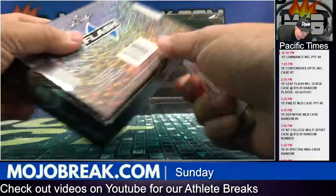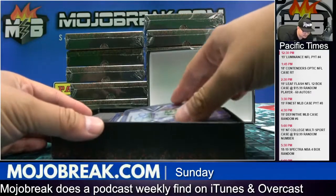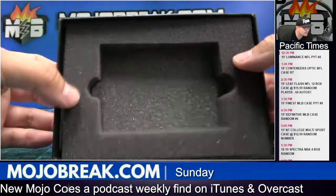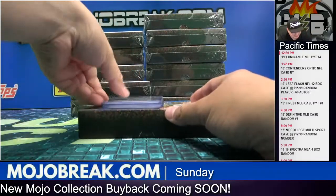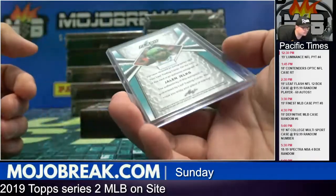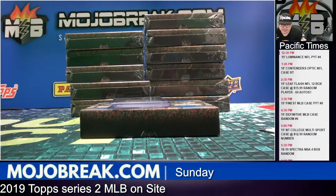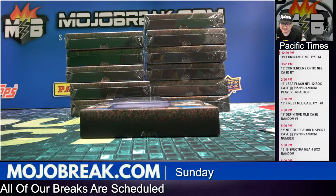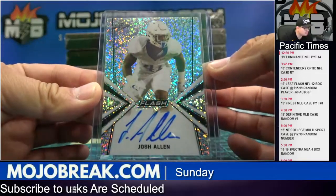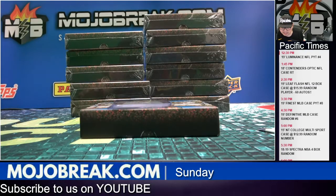If one guy hits 12 times I'll send you $500 site credit, but if one guy doesn't hit 12 times you've got to send me $500 PayPal gift. Alright, we got a Jalen Hurts — looks like a base prism. Jalen Hurts owner is Jay Felmer. Here's a nice one — Josh Allen base prism. Josh Allen goes to Sean.